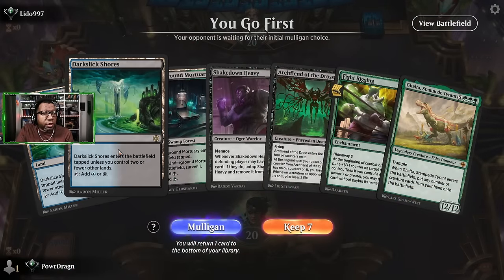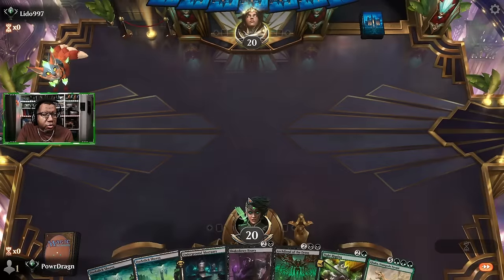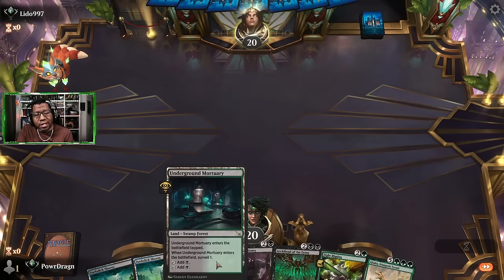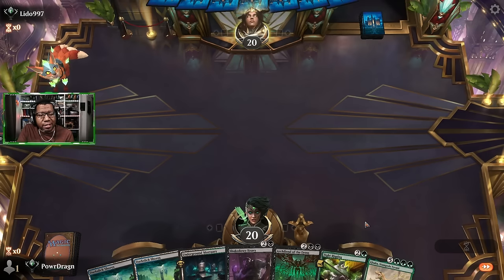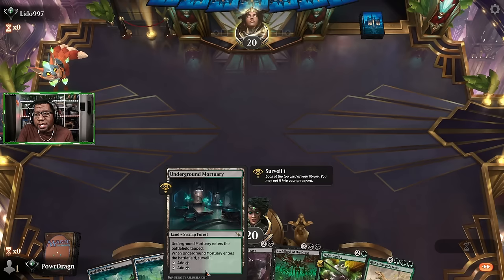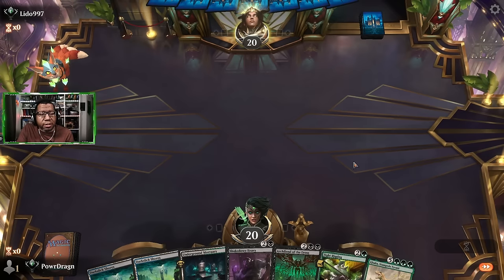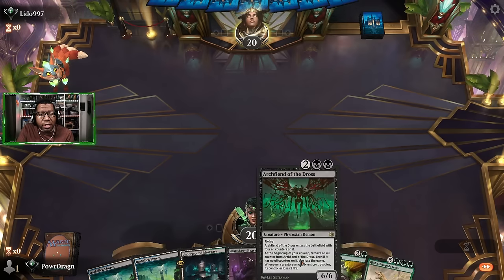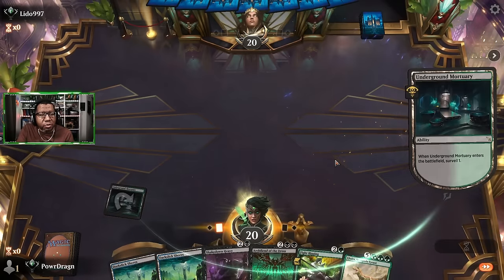Okay let's see what we can do. Those tapped lands are fine. This is kind of doing the things we want to do. The funny thing here is depending on what we decide to surveil — if it's a big creature I'm just gonna leave it on top and draw it, gamble on the Fight Rigging getting us something at least on turn four, and then just go in on Galta. I think that's what we're going to do.